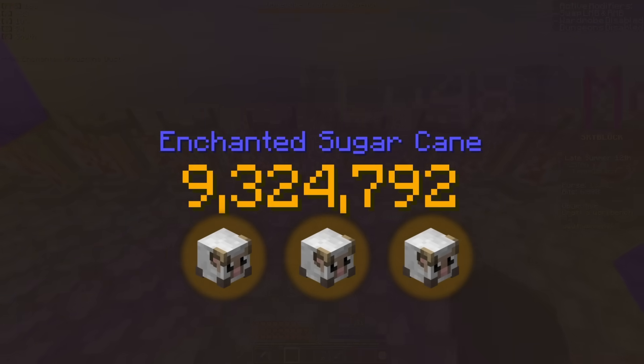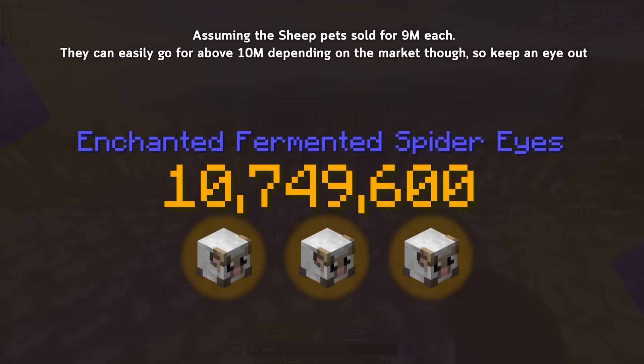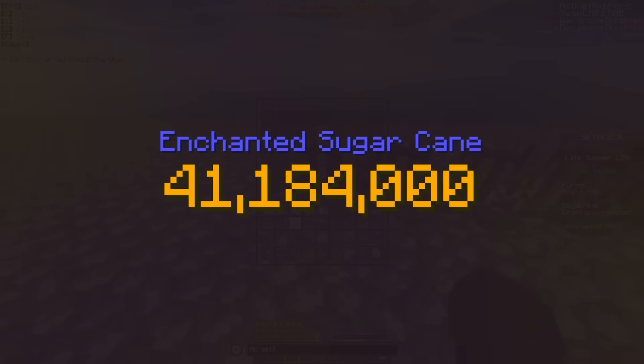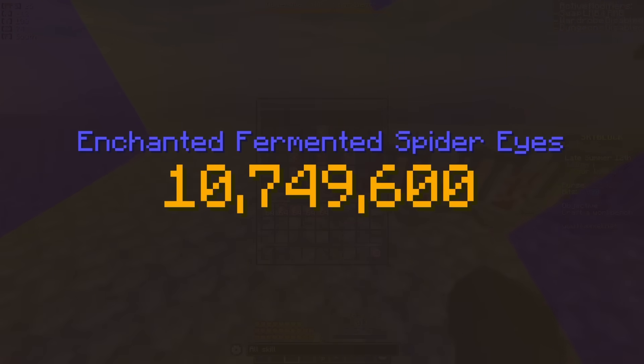Going back to the cost though, if you level 3 sheep pets with the previous method, the cost comes down to about 9.3 million coins spent with enchanted sugar cane and around 10.8 million coins with enchanted fermented eyes. So overall, we can knock down the price of enchanted cane from about 41 million coins for alchemy 50 all the way down to about 9.3 million coins, and the enchanted fermented spider eyes from about 59.5 million coins all the way down to around 10.8 million coins.